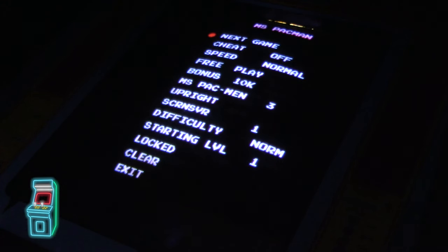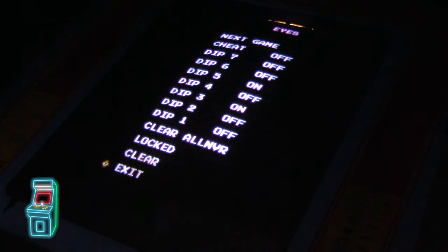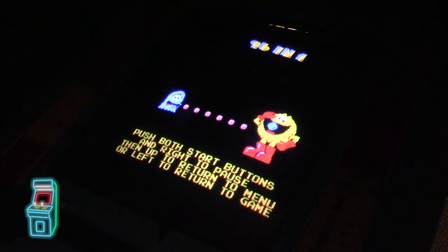Going to Ms. Pac-Plus settings: cheat off, speed normal. I'm setting everything to normal. Free play on, bonus at 10K. Two hours later — everything's configured. I'm going to switch off dip switch six now so the game retains my settings on next boot.